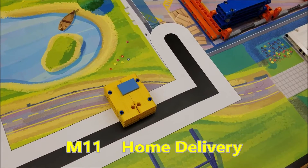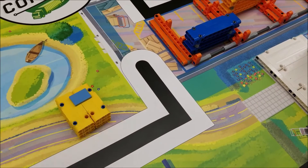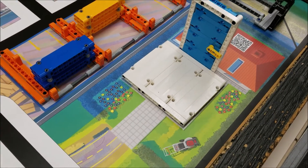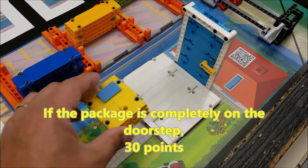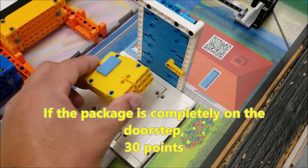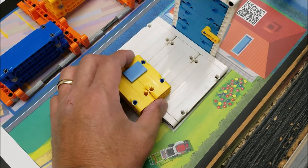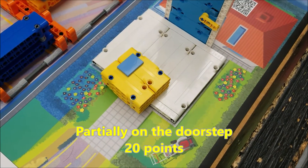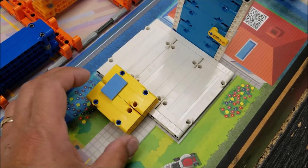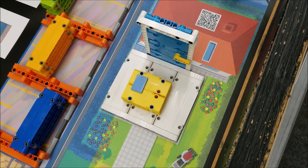Okay everybody, mission number 11 — home delivery. Here is your package. This starts with you in base, so obviously that's going to need to be attached to your robot. And there is the porch. This one's really easy to explain for points. This package needs to be completely on the porch for 30 points. When we mean completely, it needs to be — like if we were looking down on it — completely on the porch.